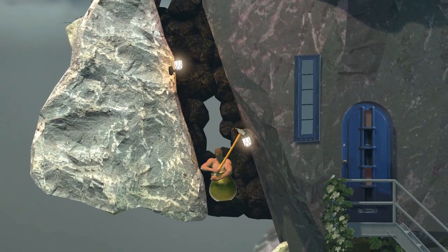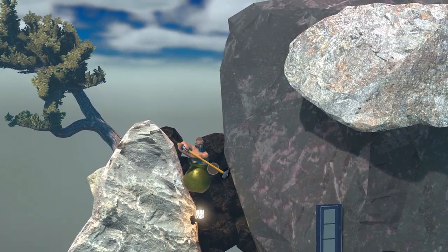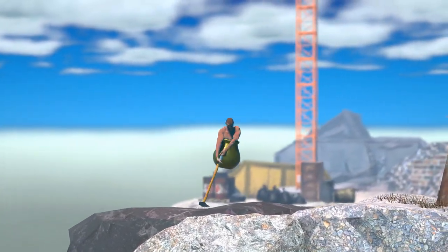Orange Hell, which we'll get to soon, is always hard no matter what. Then I pull myself up under this lamp — I can either pull myself up and position here and grab up, or just pull pogo all the way up, then launch yourself and grab up here.